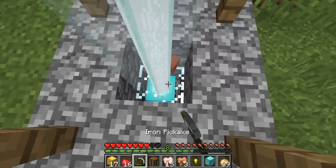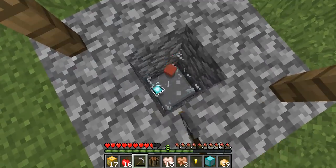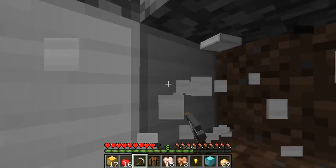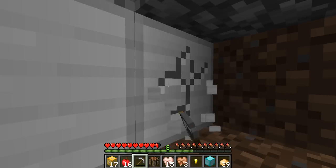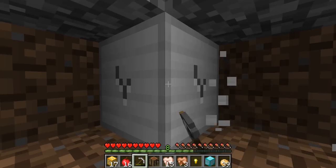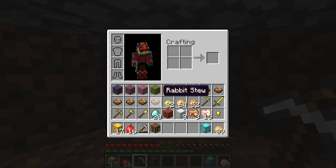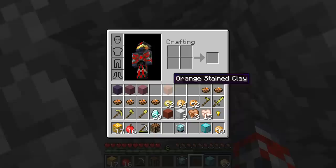The beacon does matter in that to power a beacon you need some sort of block under there, and they put iron, which is pretty good. So you can steal that iron and use it for armor. We'll just build a tower going up and we may kill those pigs later.